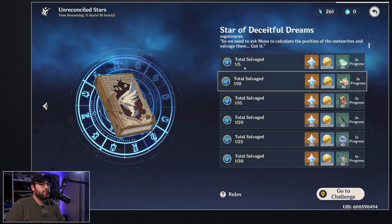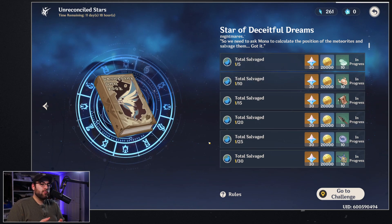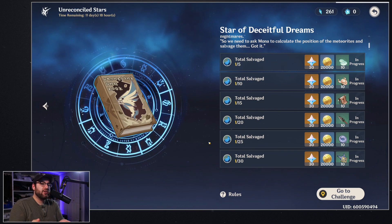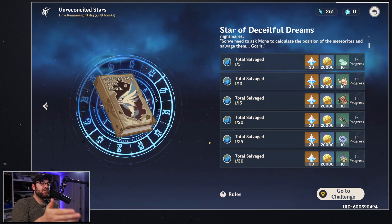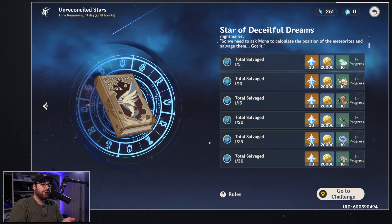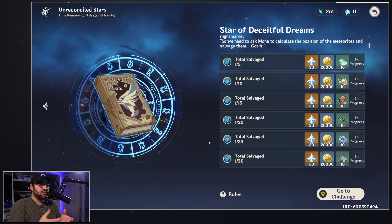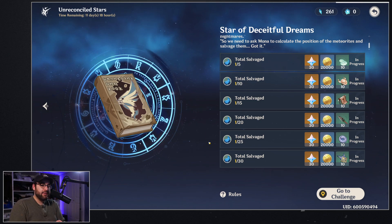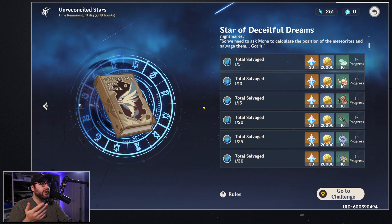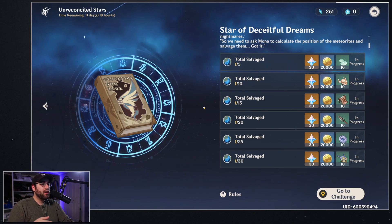Once you come up to your event page, you're going to have the second banner unlocked. When you hop into the second banner, these are kind of all the rewards you're looking at in terms of completing them. If you clear one it's going to count for all of them, so basically once you get a total of 30 meteorite clusters salvaged you're going to be able to get all these rewards.